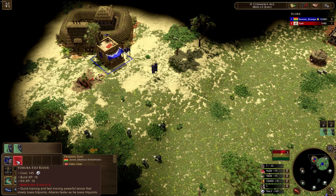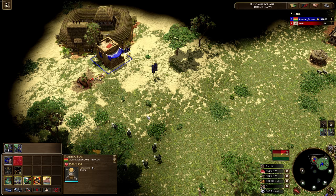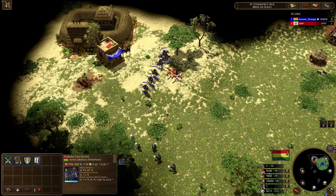Quick training, fast moving, powerful lancer that slowly loses hit points and attacks faster as he loses hit points. Incredible stats — absolutely insane stats, but keep in mind he's just like a Minuteman. He's going to be losing health as he goes.